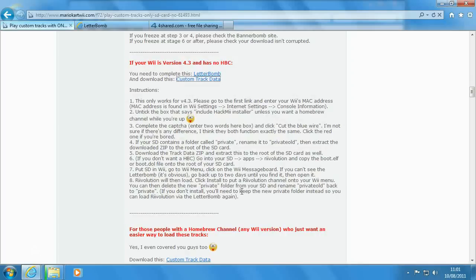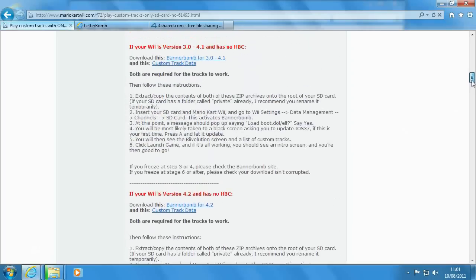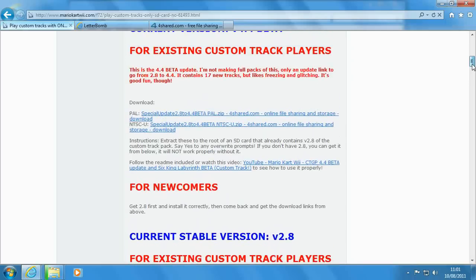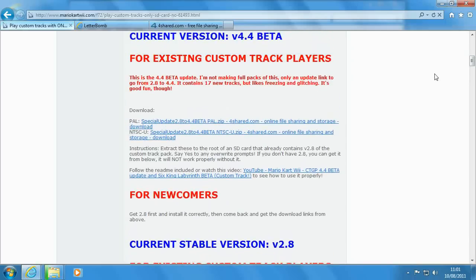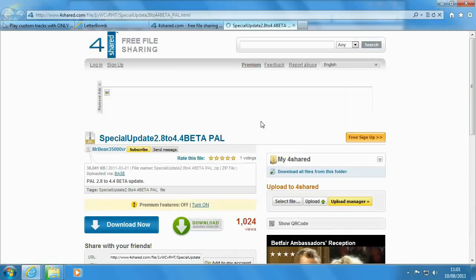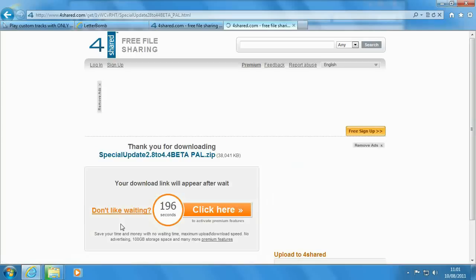If you are interested in the latest custom tracks, you want to get the 4.4 custom track pack, which you can find by scrolling up. There are two separate downloads: one for PAL users and one for NTSC users. If you've got anything else, I'm afraid you can't have them, because these packs make some changes to how Mario Kart Wii functions and they're region specific. They will be in the next update though.